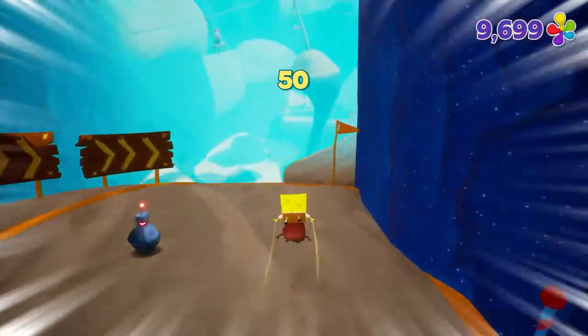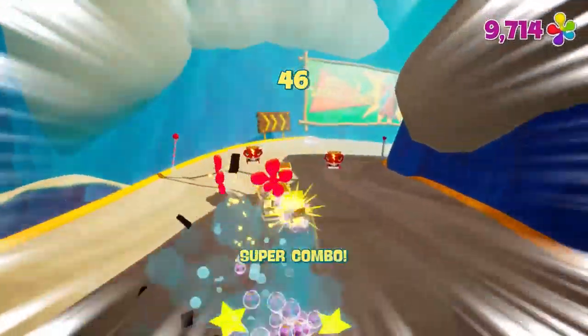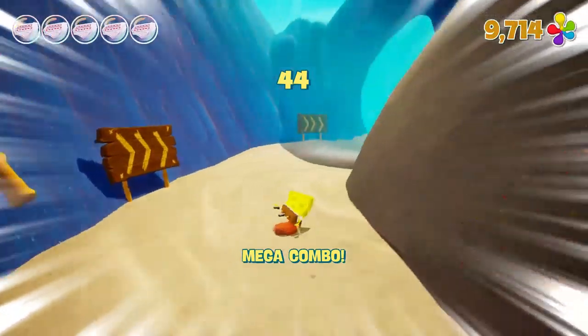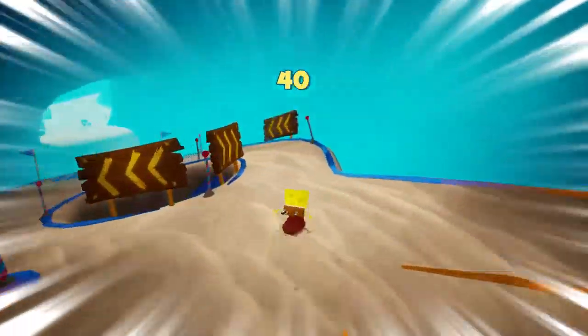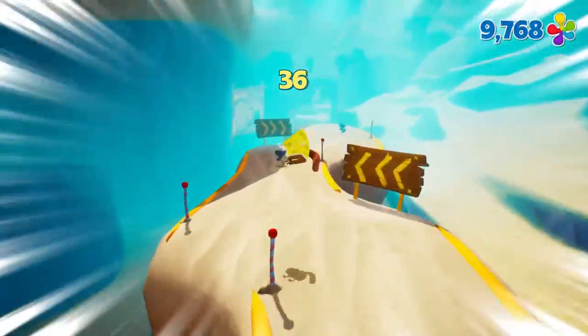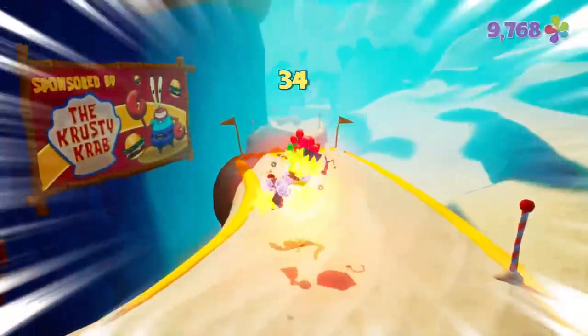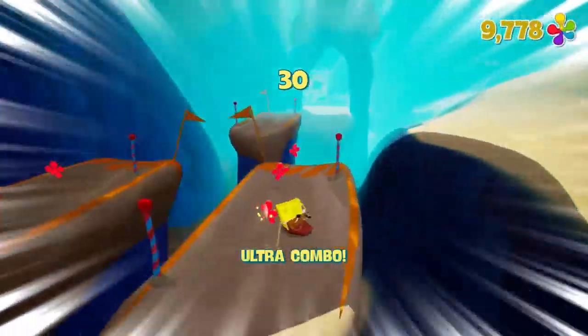The basic strategy with this one is you're going to want to take the shortcuts that are available, because if you don't you're not going to make it in time. You're not really going to know the shortcuts the first couple times you go down the slope. I will be honest — I was pretty proud of myself on my first run through because I didn't die.